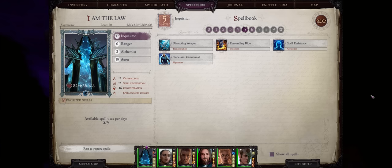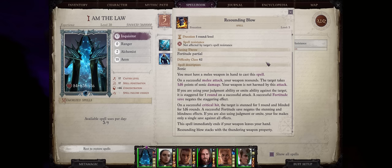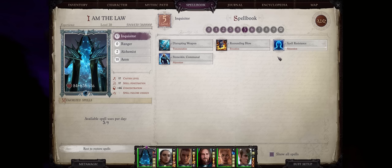For our truly last spell buff, we have Resounding Blow. This is unique in that while it is a level five divine spell, clerics and oracles don't have access to it — it's only Inquisitors. It pretty much adds an extra 1d6 points of sonic damage per hit to your weapon, but has a somewhat short duration at one round per level only. Still, considering the other level five Inquisitor spells aren't that useful, you might as well stick with Resounding Blow for extra damage.